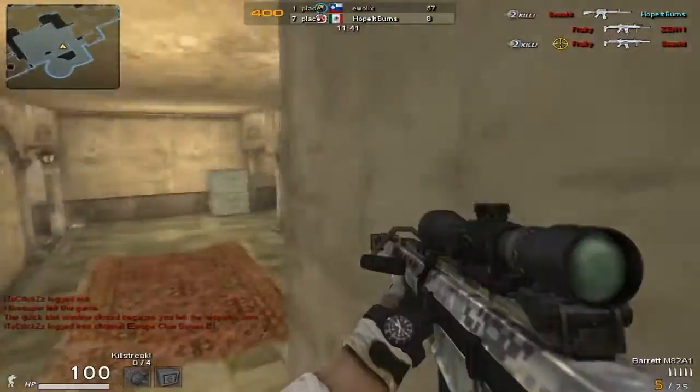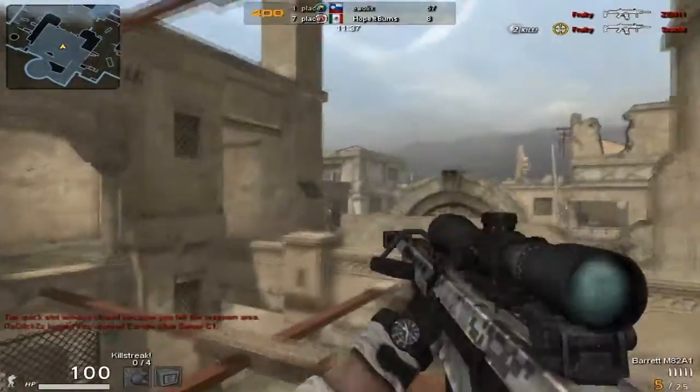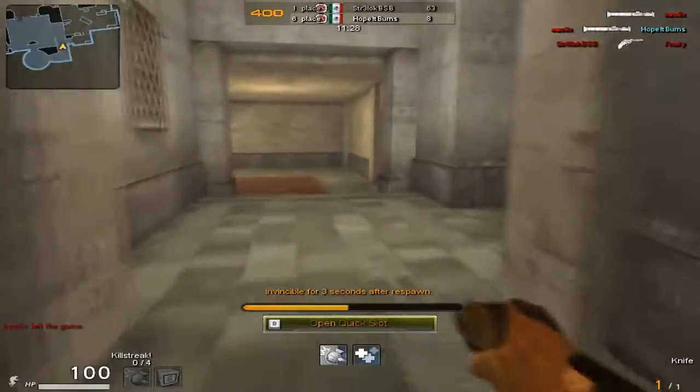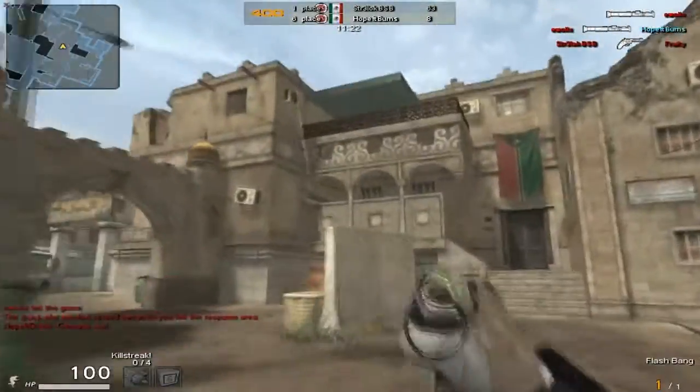So what are we gonna talk about first? Damage. If you want to talk about the damage first, let's do it. I'll take the damage, you take something else. Well, the damage is pretty good for a sniper rifle. It often comes with a one-shot kill, although it does tank a lot.